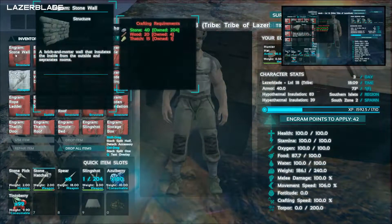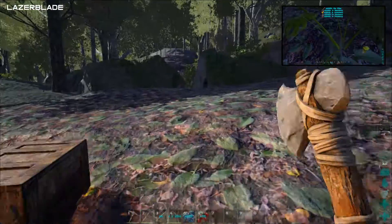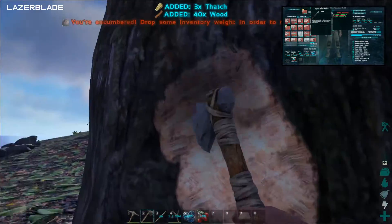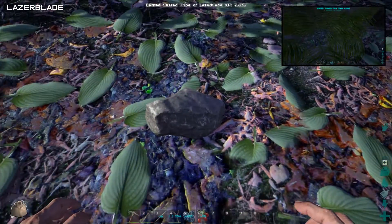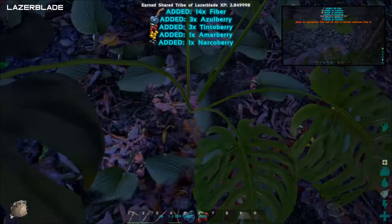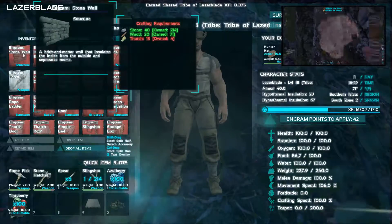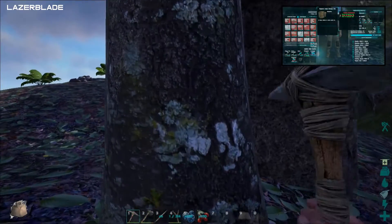So what do I need to make more walls? I need wooden thatch. Let's go chop down a tree. It's raining. I can make this a bigger storage unit after I get enough stuff for it. I'm so encumbered right now. How did that tree fall so easily? I need thatch — that's what I need. I just need more thatch.